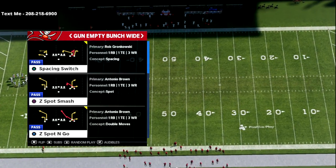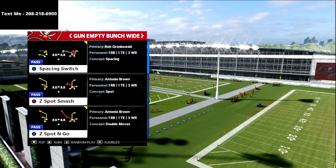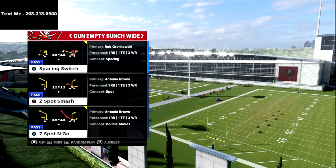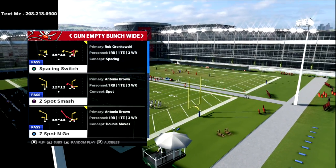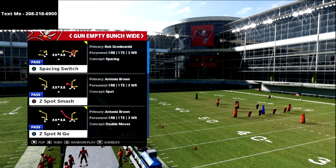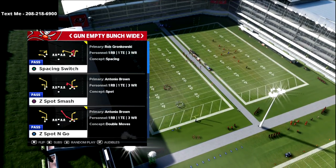Before we dive in, I released this entire scheme for free in my text message membership. If you want the full one-hour offensive guide for the gun empty bunch wide, text the word 'madden' to 208-218-6900 and you'll get it completely free. I have over 20 offenses and defenses released in Madden 21, including gun bunch, big nickel over G, 3-3-5 wide, and the empty bunch wide — all available by texting that number.